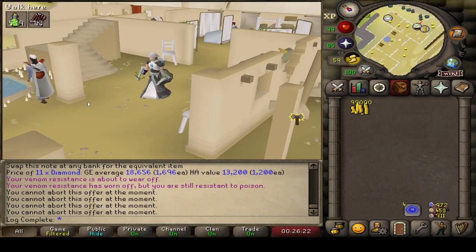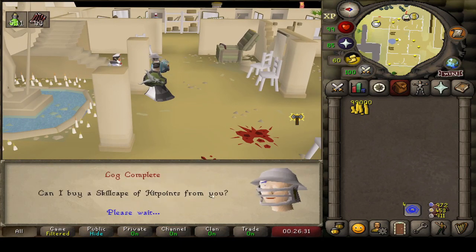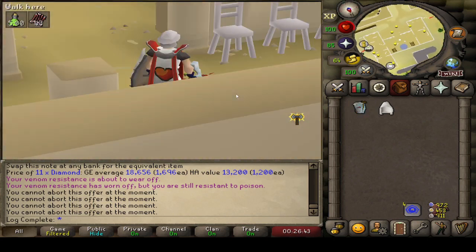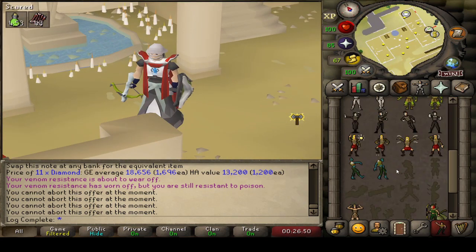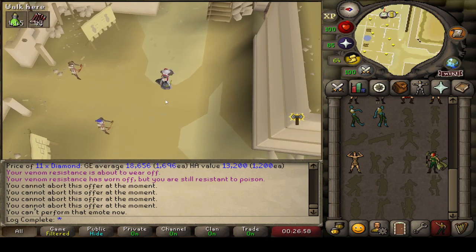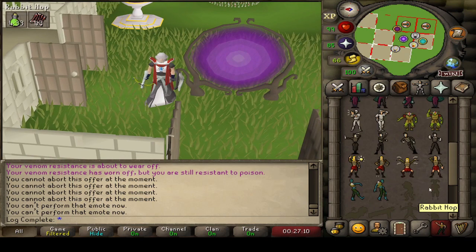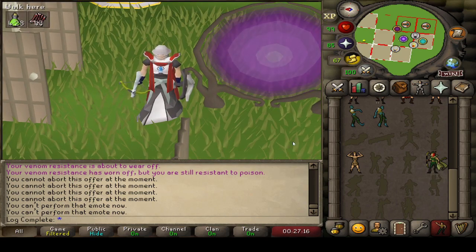Here we are at the PvP Arena — not the Duel Arena anymore. We're going to grab this beautiful cape, because it is one of my favorite looking capes in the game. There we go — we have ourselves a 99 Hitpoints cape. It's a sick looking cape and a nice milestone. Let's check out the emote. I can't perform that now — maybe I need more space. We're going to the house to see this damn thing. Yeah, the emote's pretty goofy but I like it. Another 99 on the account!